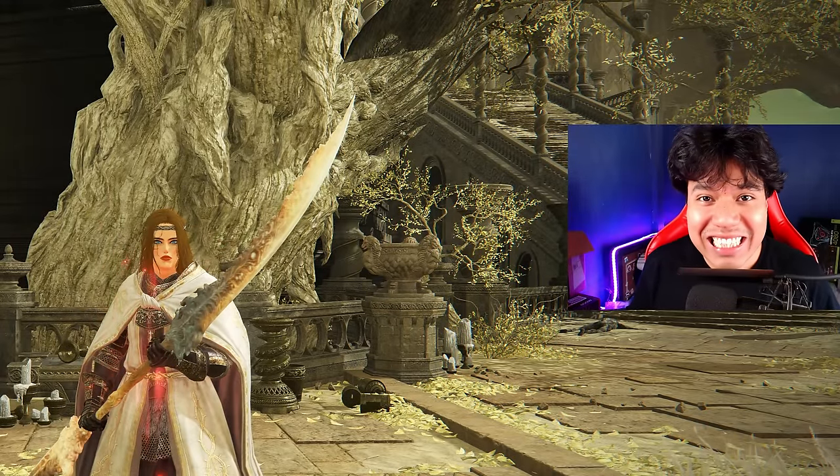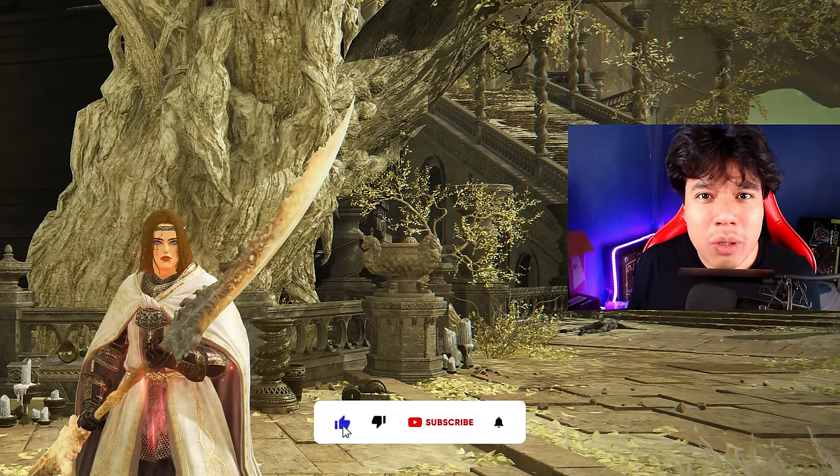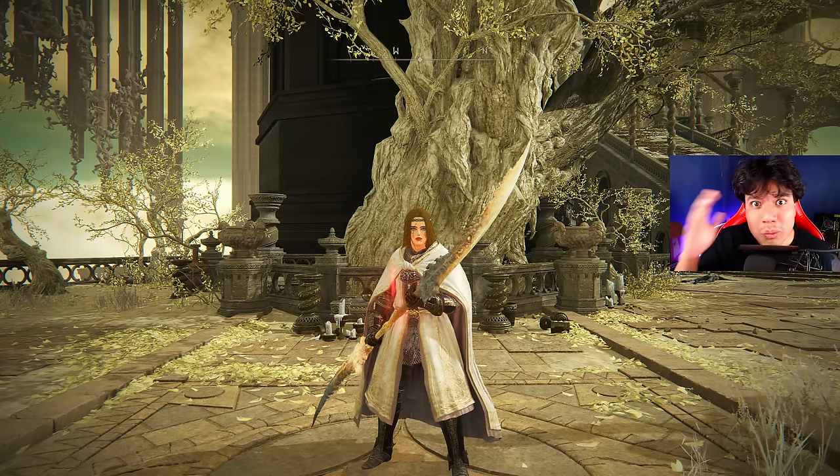Hello everyone, I hope you're having a fantastic day. In this video, I'm going to show you the best and most effective build for the Euporia Twin Blade — an extraordinary secret weapon that can be obtained exploring the final zone of the DLC. Considering how hidden this weapon is, it's natural to assume that it is going to be stupidly broken.